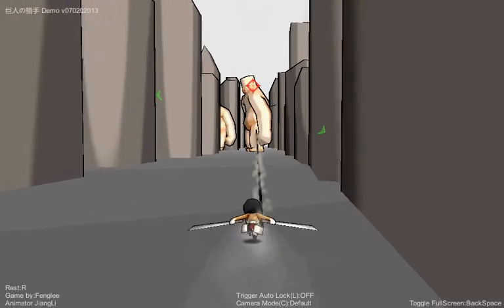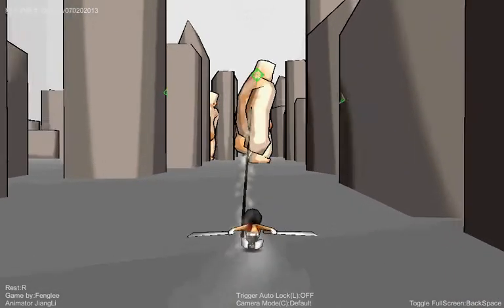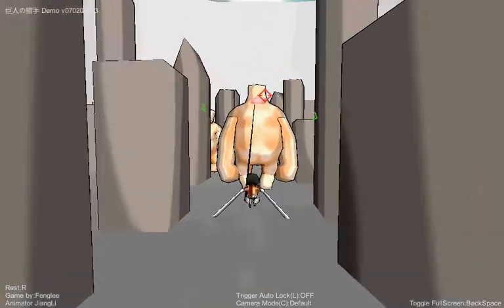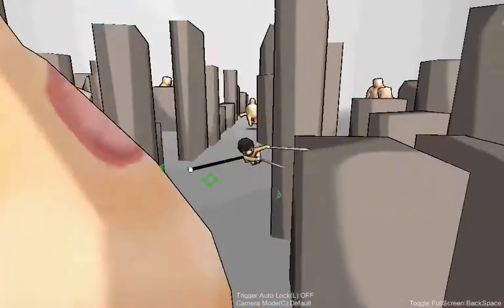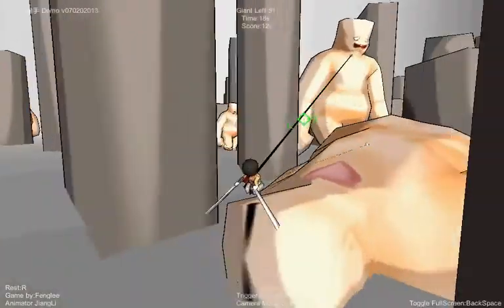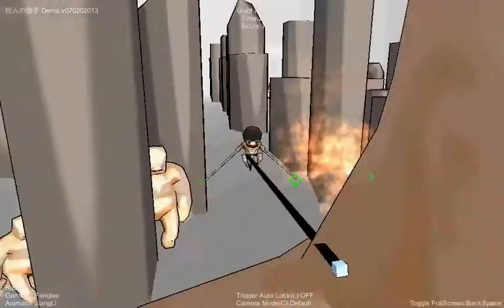You use E and Q to basically use these hooks. You can use space, but it's not very accurate. I would probably use E and Q, because those are the two you're gonna use. Also, R restarts — which it tells you right there — it says 'rest' but it's supposed to be a restart.